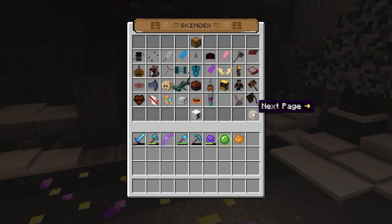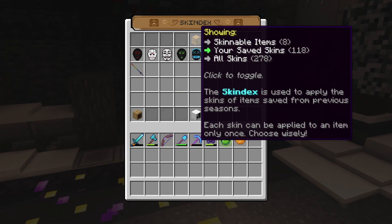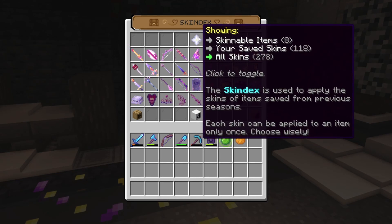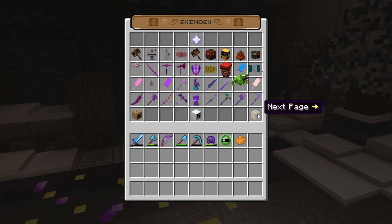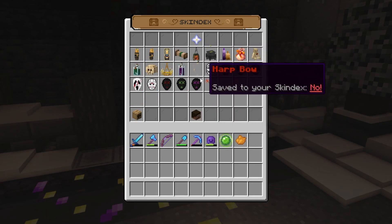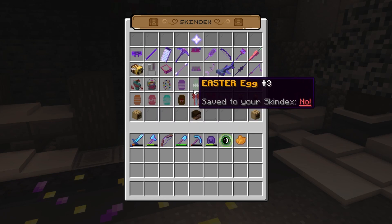You can use the button in the bottom right to see more skins if you've filled up the first page. By clicking on the chest at the top of the GUI, you can now see every single Skindex in the game. You can use this page to see if there's a Skindex you want to try to get from someone else, or if you just want to see every single skin in the game.